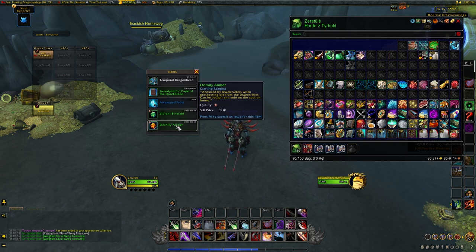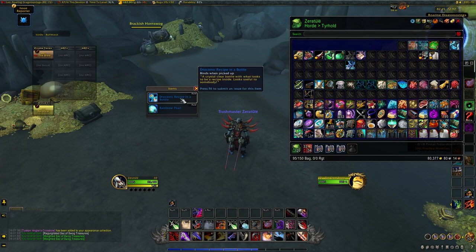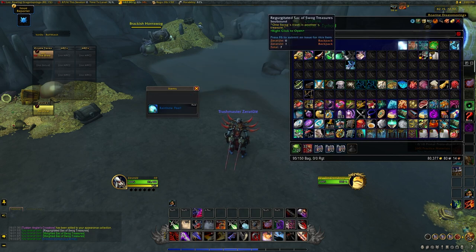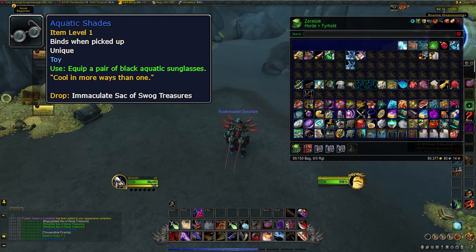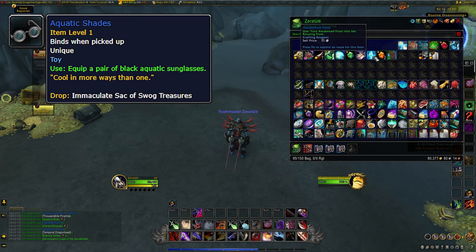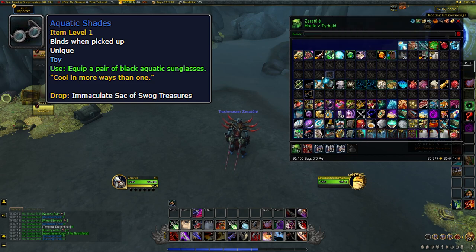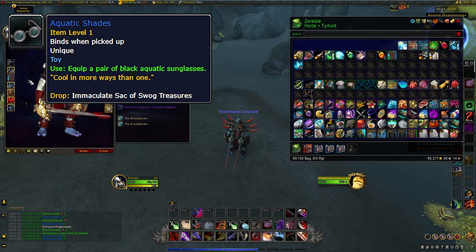The last and most valuable Soggy Sack is the Immaculate Sack. The only one I ever opened during my entire time on the beta gave me two Soggy Clumps of Darkmoon Cards, as well as the Aquatic Shades toy, which appears to be the only unique reward that the Great Swog offers from the testing that I've done. These just give your character black sunglasses like the ones you can buy in Orgrimmar and Stormwind, but for the toy collectors out there, be sure to keep an eye on those fishing holes as this seemingly is the only way to get the coins.